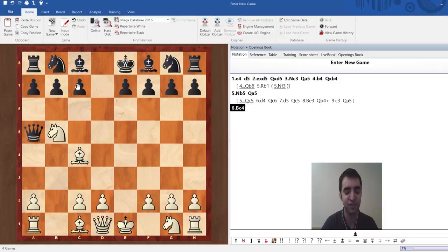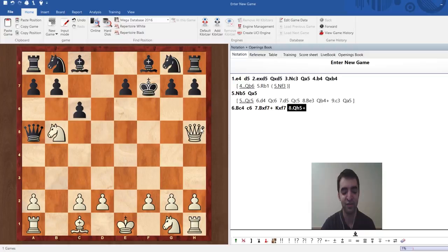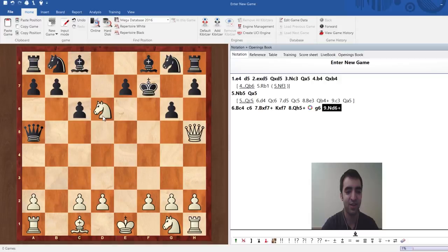Let's say black plays c6 — I think this is what most people are inclined to do, simply trying to force the knight to move back. Now white has a pretty cool tactical shot — feel free to pause the video. The move is bishop takes f7, sacrificing a bishop but taking advantage of the tactical geometry in the position. After black takes, queen h5 — the queens are now aligned on the fifth rank and white is winning a lot of material. For example, if g6, then simply knight d6, and black is realizing the queen is going bye-bye.